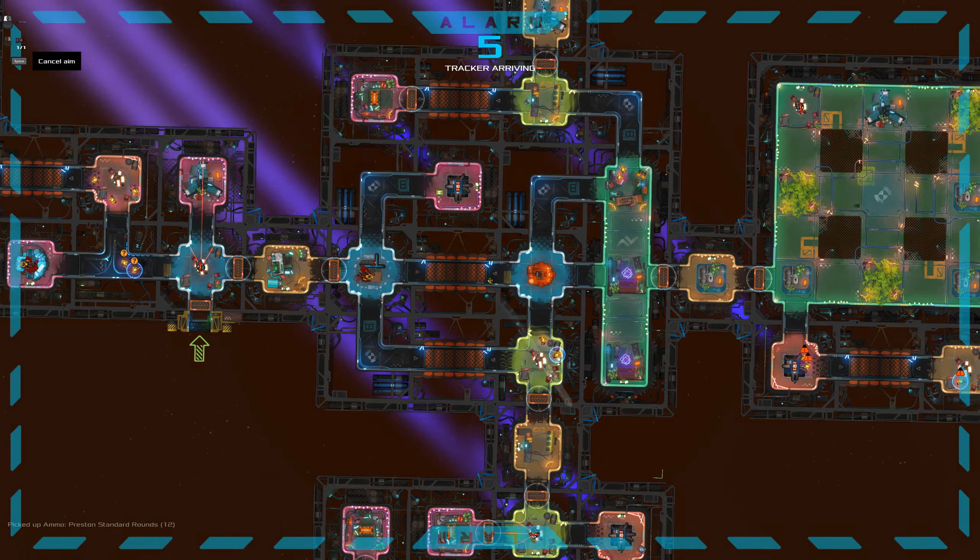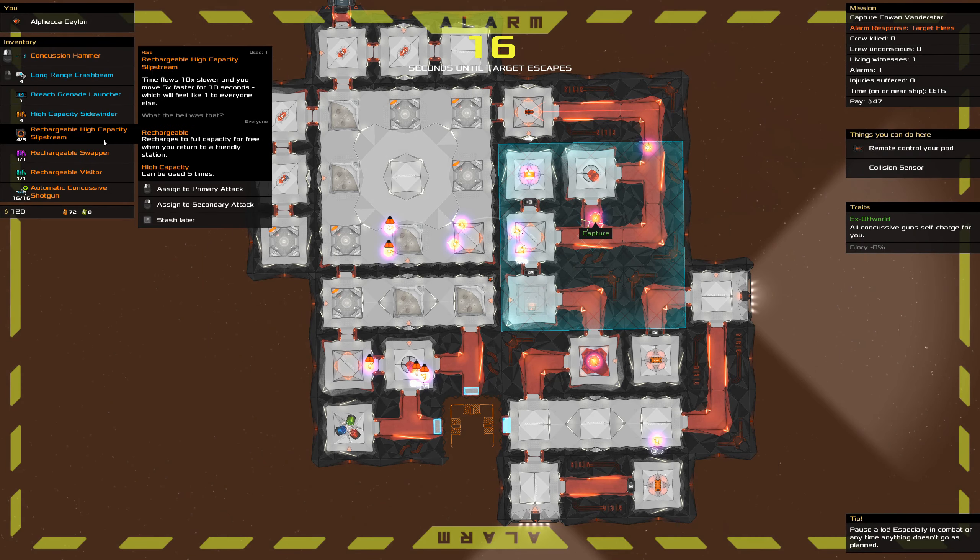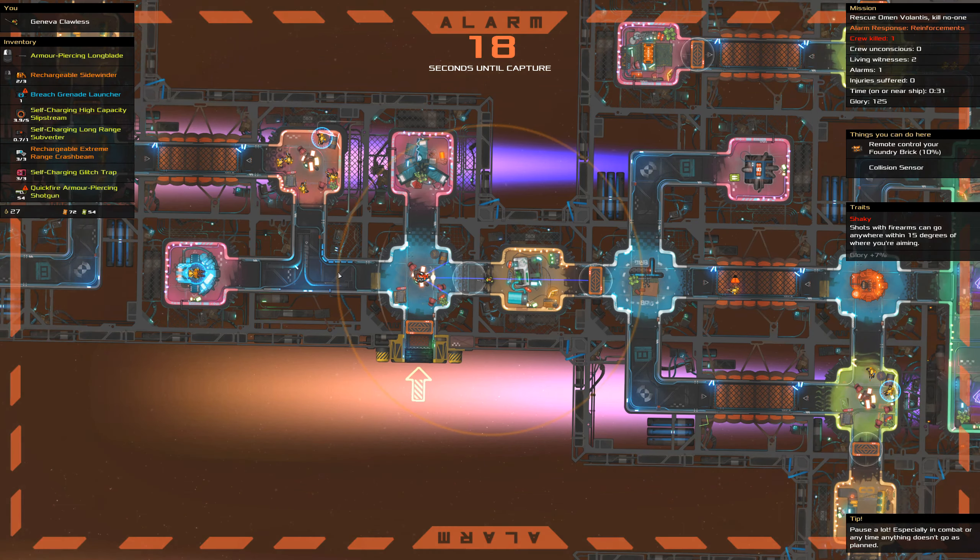On the other hand, target fleas is probably the alarm type responsible for the most daily challenge failures. When the alarm's raised, the target legs it to the nearest teleporter. Once they reach the centre of the room, they activate that teleporter and are beyond our grasp. The exact time depends on the location of the teleporter and the target and the path they would need to take through the ship, but it's safe to say it's always shorter than the time it's going to take to have a guard dump you out of the airlock. If you get hit during one of these missions before you disable the alarm, you've almost certainly failed it.